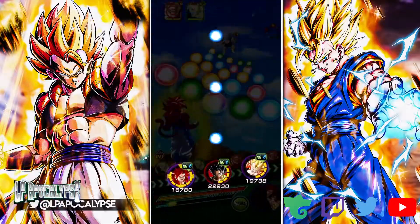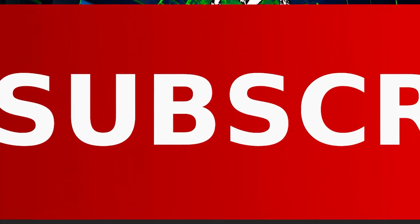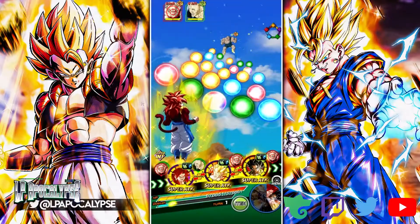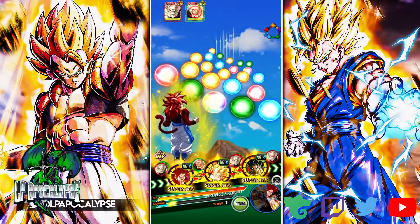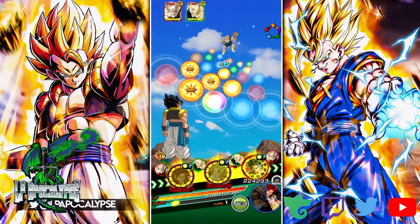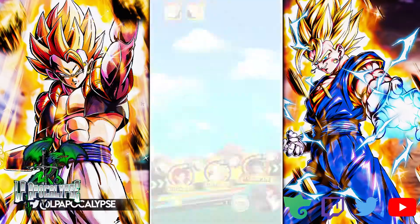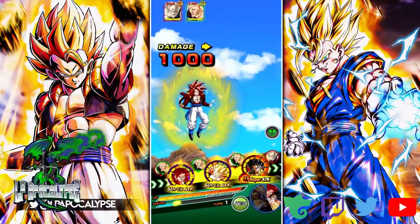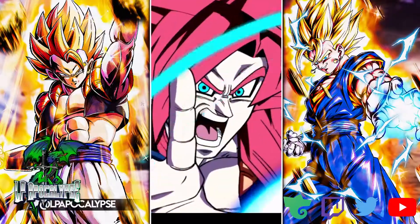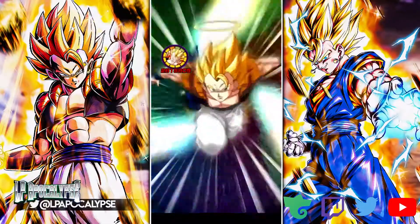I did mess up here. I should have brought a friend. I couldn't find any decent friends running the physical Goku Vegeta that fuse into Gogeta, because I'd rather bring two of them. For Gotenks, we don't always get maximum ki because in this event it was extremely difficult to actually get the 11 ki super.